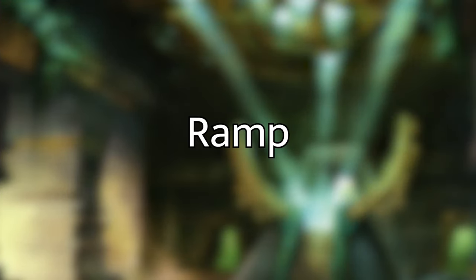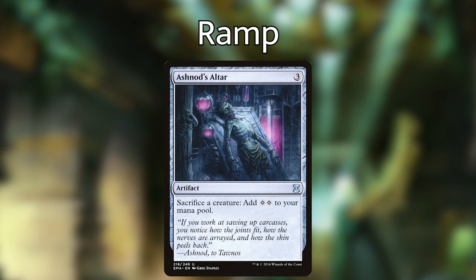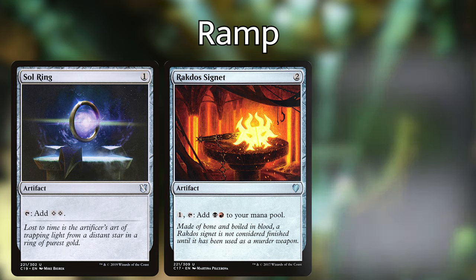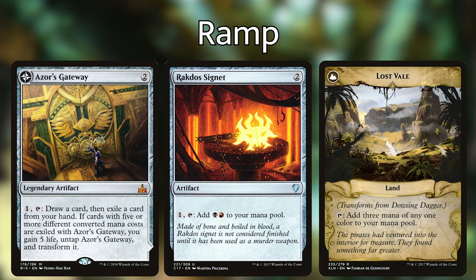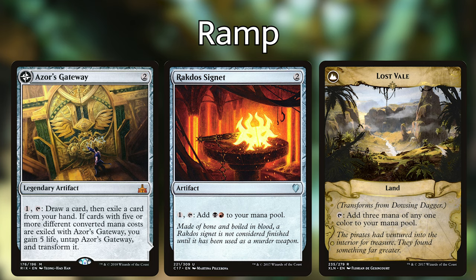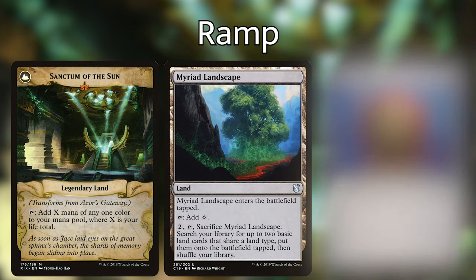Quickly, I just want to move on to the mana ramp in this deck. We have Black Market — an enchantment that whenever a creature dies, you put a charge counter on Black Market, and at the beginning of your pre-combat main phase, add black mana for each charge counter on Black Market. Ashnod's Altar allows us to sacrifice creatures for two generic. We have Sol Ring, Rakdos Signet, Dowsing Dagger which can transform into a Gilded Lotus, Azor's Gateway which can flip into a land that gives us mana equal to our life total, Mirrorpool, and Thran Dynamo.